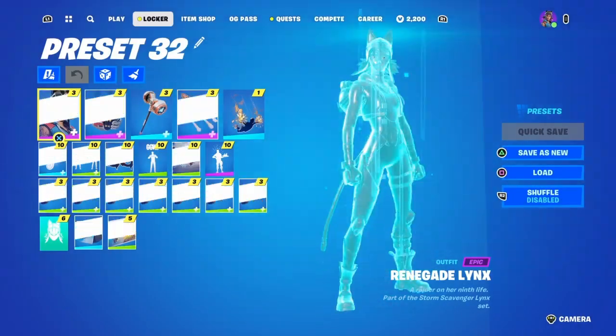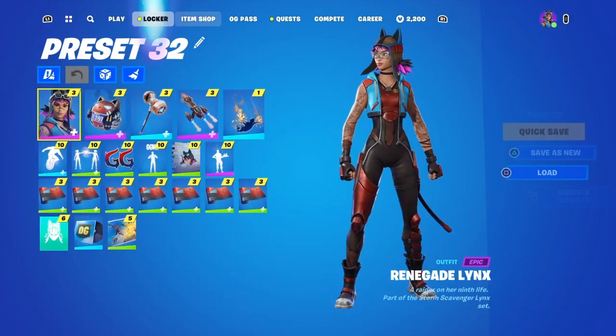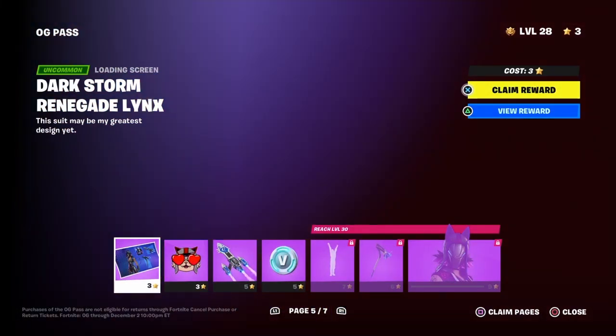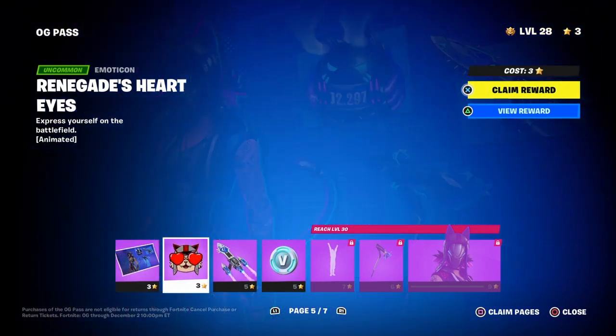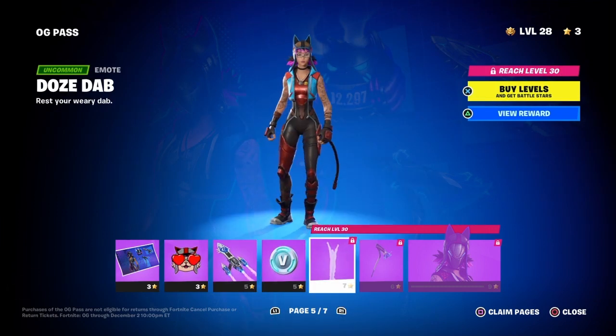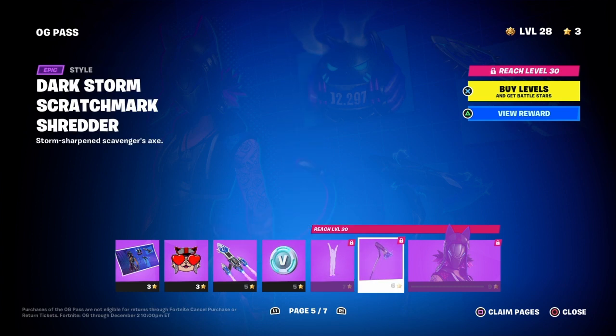Let's save this. What's on her second page? A new loading screen, an emote, different glider — proper victory — and an axe.